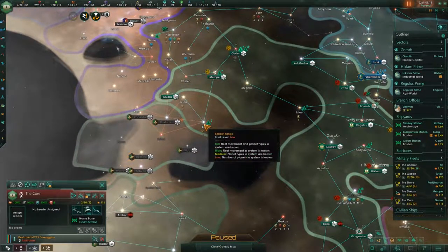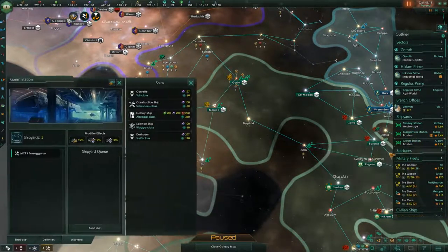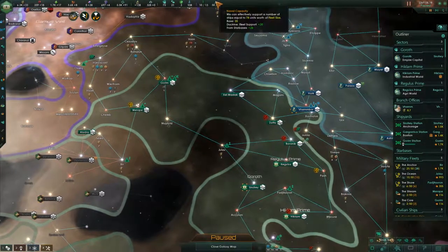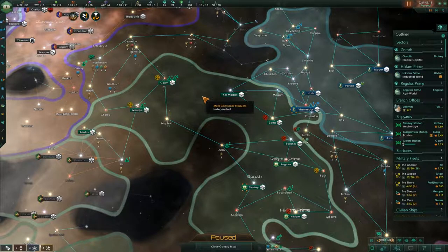We could probably afford another destroyer here at this point, so let's open up the Gorham Station. We have exactly the alloys we need, so we'll build another one of these destroyers. I do want to keep an eye on our naval capacity, because once we get to 60, I'm going to start wanting to crank out Corvettes to even out our fleet. But right now I'm just prioritizing destroyers.